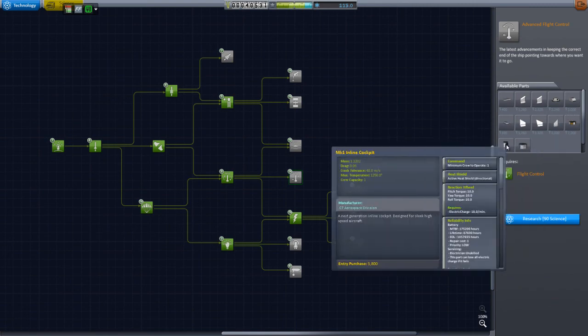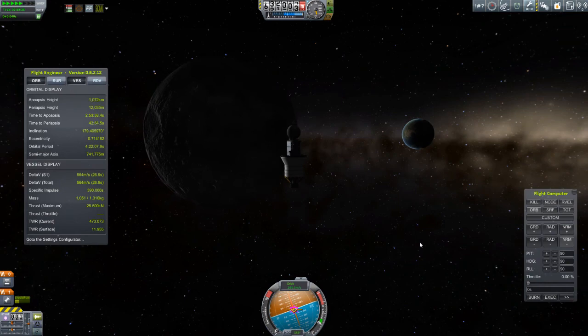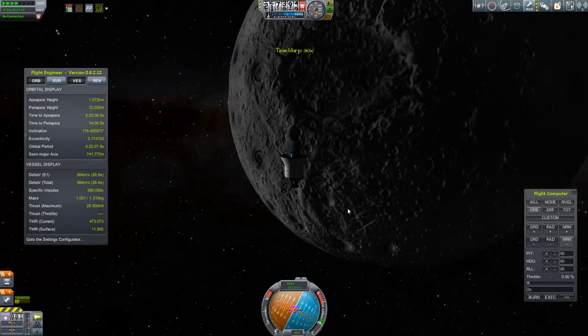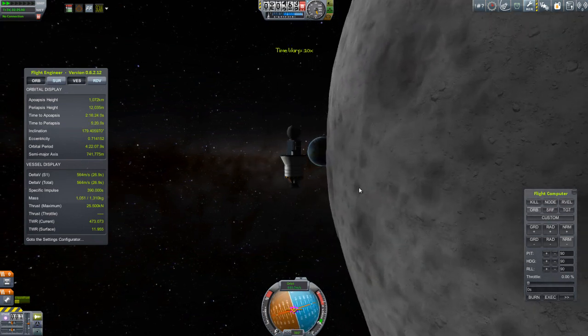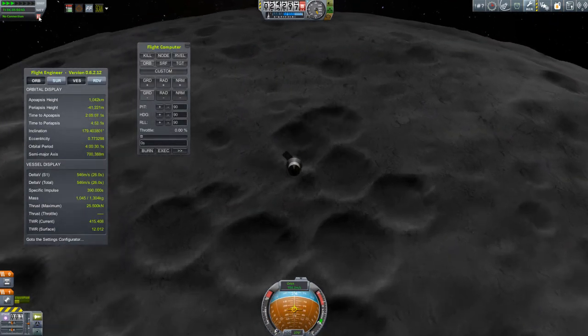We're also going to pick up some science — specifically the advanced flight control, mostly for that improved probe body. And back at Moona 1, we're enjoying the view as we time-warp around the Moon to get ready to do our deorbit burn. And of course, who doesn't enjoy a good crash? So let's watch this thing go down.